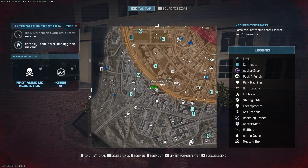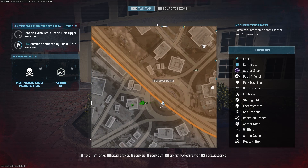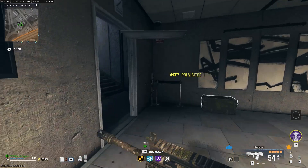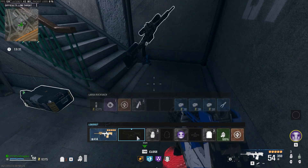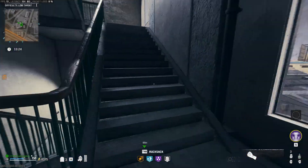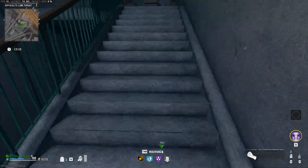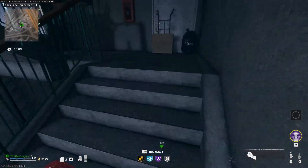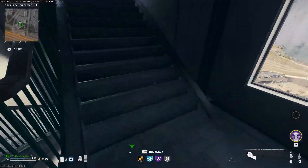The next free perk location is Stamina Up, inside Zaravan City in sector D7 — specifically the building directly to the left of this roundabout. Hop inside and you'll see the blue bunny at the bottom of the stairs. Drop your weapon so you can run faster, then run up all of these stairs. Having your fists out makes you run the fastest in the game — even faster than with Stamina Up.